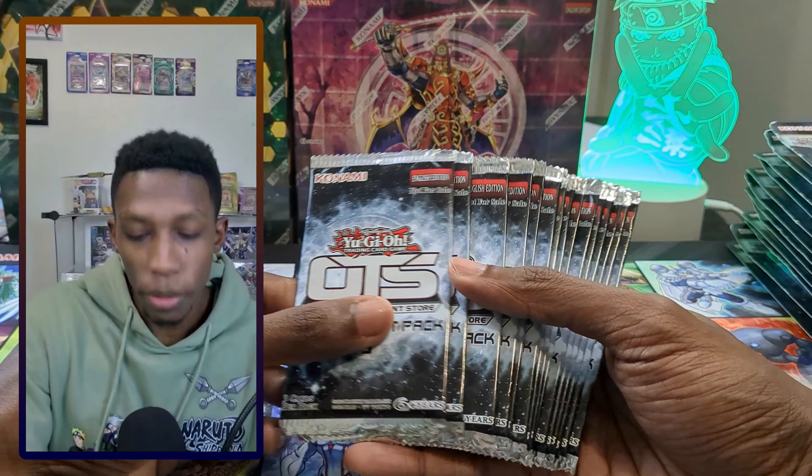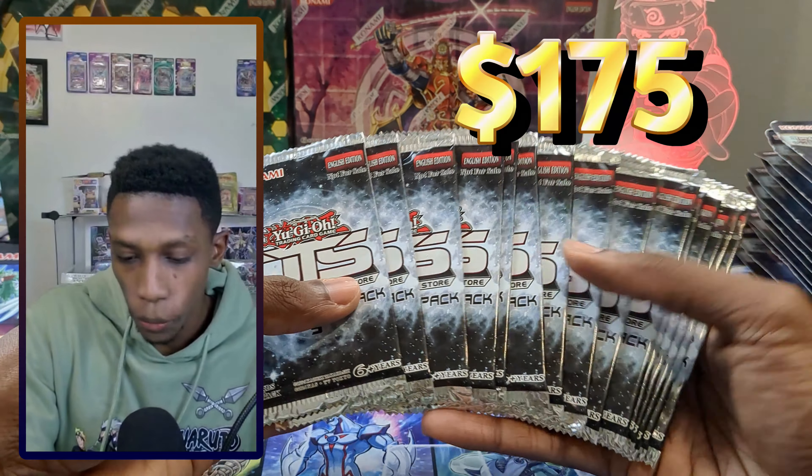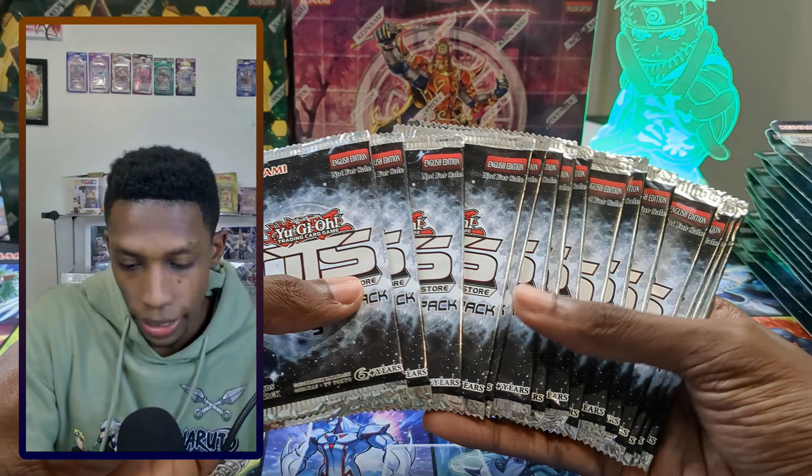Next we have Tournament Pack 5, or OTS5 — a beautiful tournament pack set. I love opening tournament packs to see what stuff came out during that time, what they made ultimate rares for. This one has Ghost Ogre and Terraforming as beautiful ultimate rares, and Absolute Zero as a common, which is actually insane. We also have Tournament Pack 6, which has Invocation — ultimate Invocation would look so nice. I always try to get some tournament packs when I see a good deal on them.